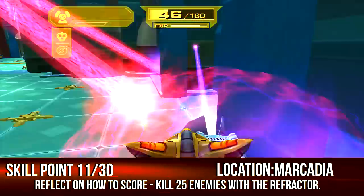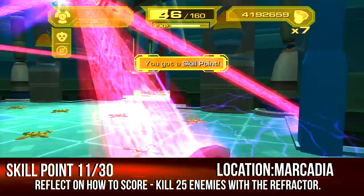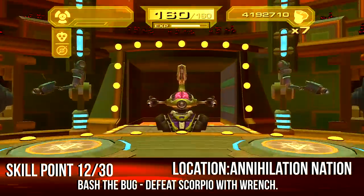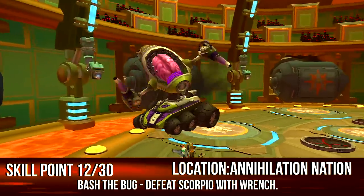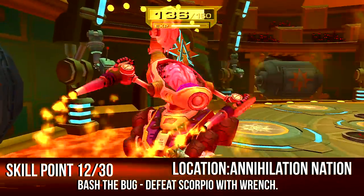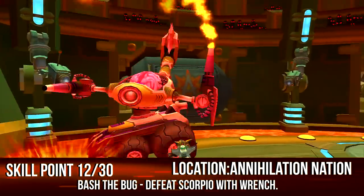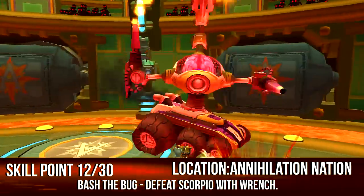Around that point there's a strangler — and bam, skill point. Now head to Annihilation Nation and destroy Scorpio with just the wrench. This is kind of like the chain blade challenge except this guy was a lot easier. When you attack him up close he can't get you off of him no matter how much he tries.